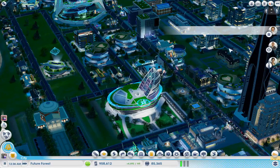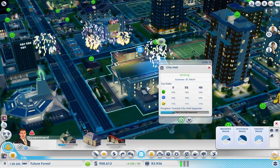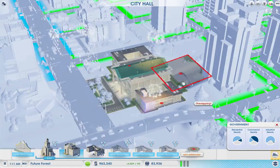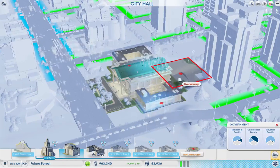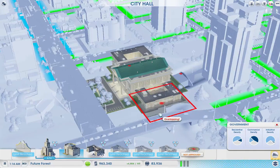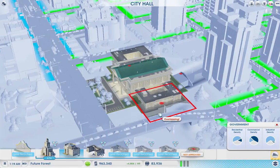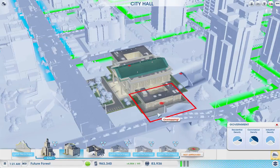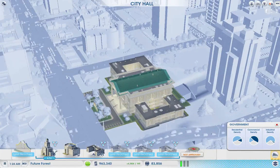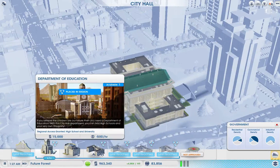We are making tons of control net and we can upgrade. We can add the last one left — Department of Finance — but we can't because there's no room for it. Maybe we should put the Department of Education here in place of the other one. In the other city we should remove the Department of Education and put that in.